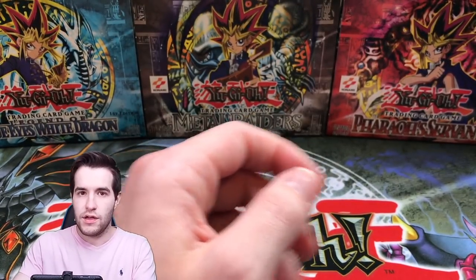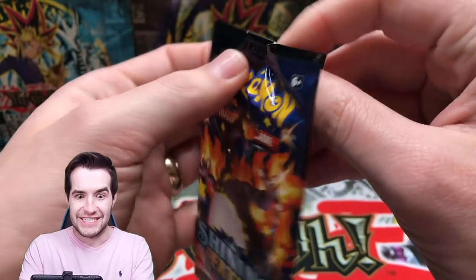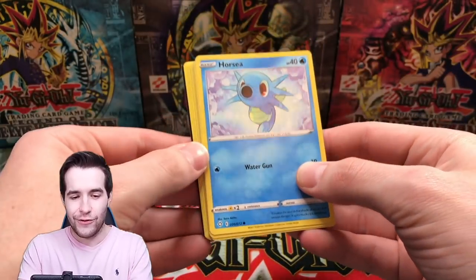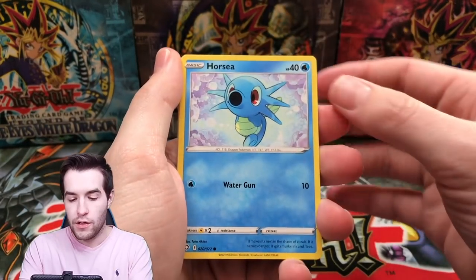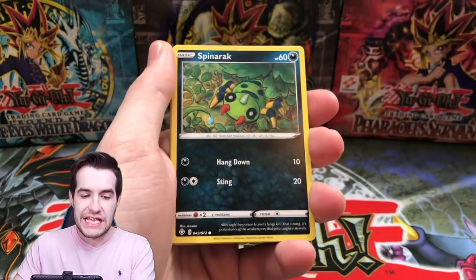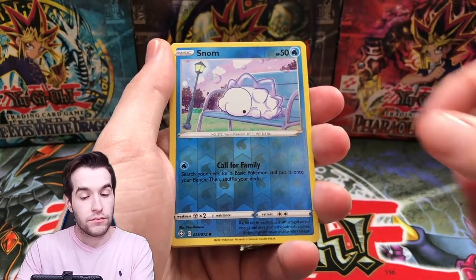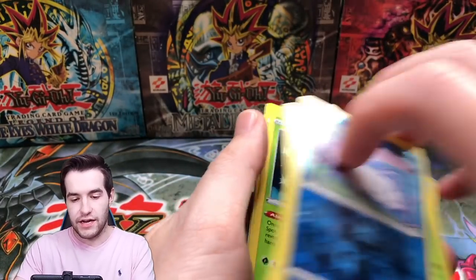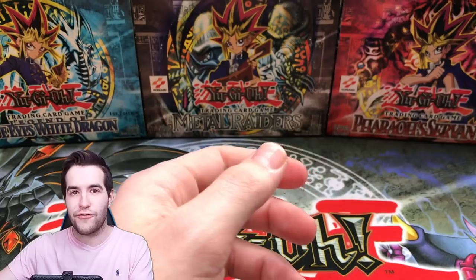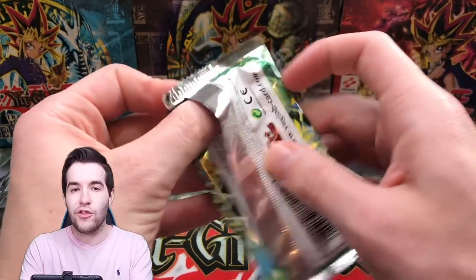Twin-Headed Fire Dragon, Skull Mariner, Light Force Sword, Radius Force — okay, all right. We've only pulled one foil and it's an Invader of Darkness. Here we go — Ponyta turns into Kingdra? Always a big fan of that one. Horsey, Shinks, Spinarak, Grookey, Snom, Snom, Celebi. All right, not that exciting. We are on a cold streak for all packs now.